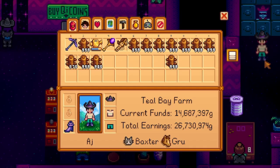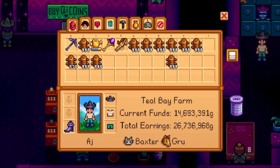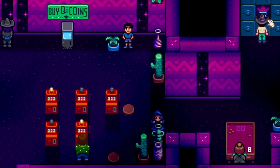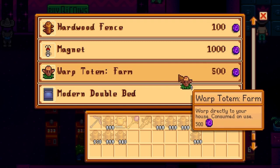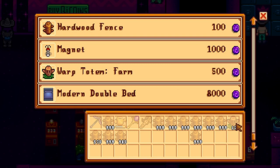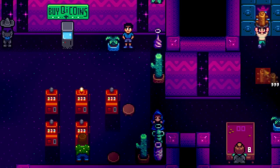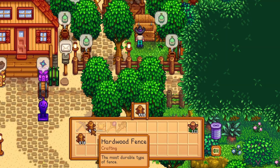Now that we've got a good amount of hardwood fences, there are two ways to sell them. We can either put them in the shipping bin back at our farm, or if you're feeling lazy, you can grab them and put them in the Junimo trash can — or whatever trash can you have — for 60% of the profit. What I recommend for maximum profit is buying these warp totem farms, since you're going to have a bunch of QI coins anyway. Once you fill your inventory, you can just go back to your farm and put all of these in the shipping bin.